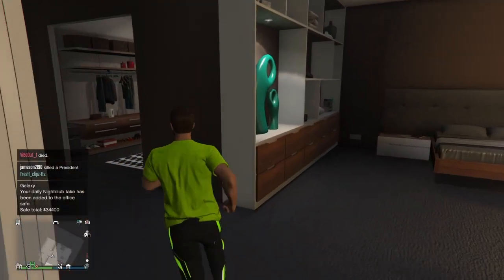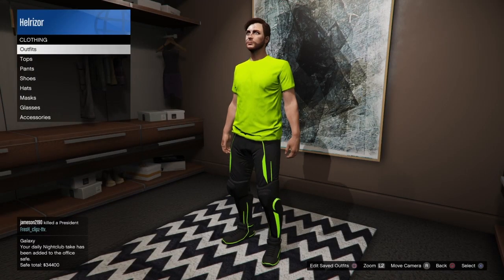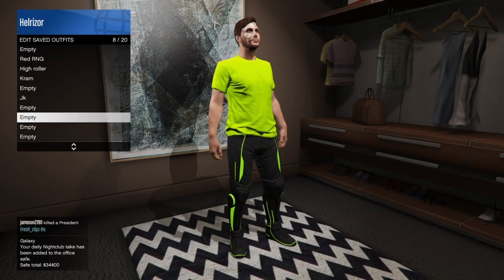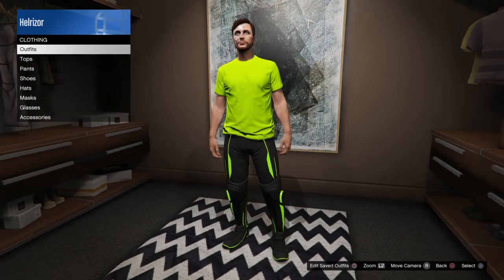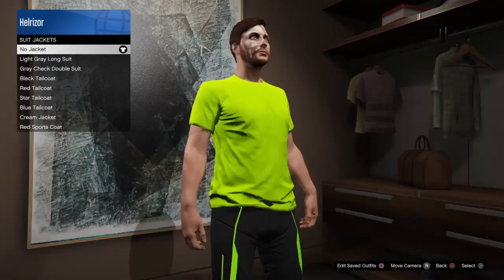Now what you're going to do is go inside your apartment and save the outfit. Come to your wardrobe, or anywhere that you can save outfits — like a gun store or normal clothing stores. Go ahead and save it before you do anything to it, so that if you mess up anything you can always get it back easily.